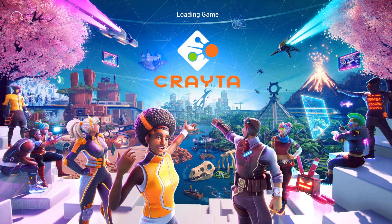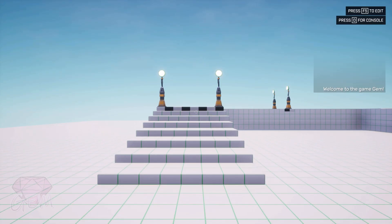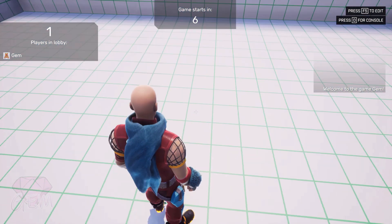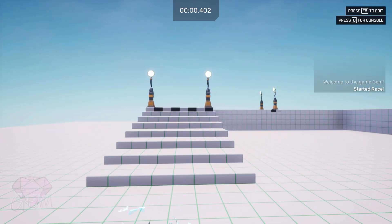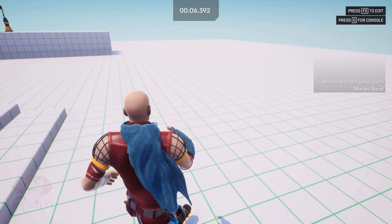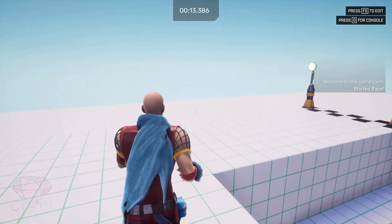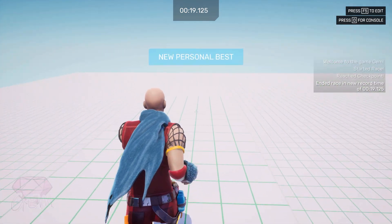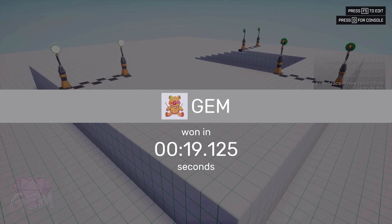I'm going to press F5 to preview and pay attention to every little detail. Right off the bat I can see I'm in Lobby mode and I've spawned exactly in this position, so my Lobby spawn point is located here. Now that the race has started, I've been teleported to this location, so the starting location icon will be here. Then this is just me going through the checkpoints — reach checkpoint — and here's the last checkpoint.